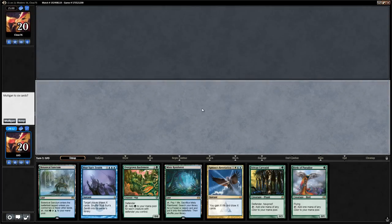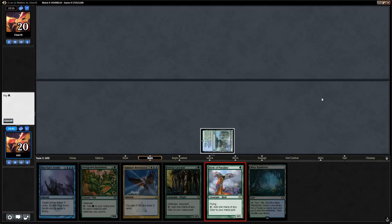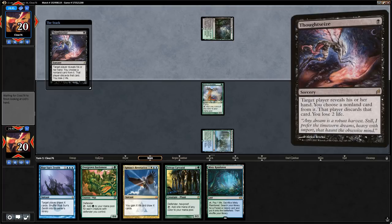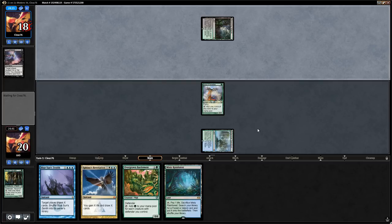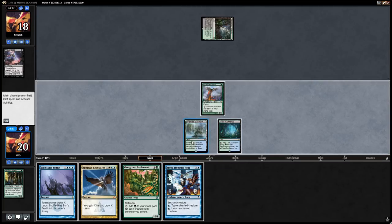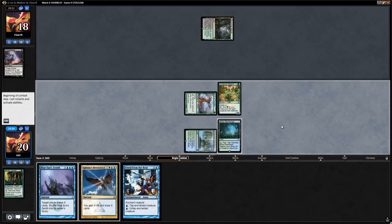On to the next one — we're on the play with a pretty good hand, so we'll keep: turn-one Birds, turn-two Overgrown Battlements, and some card draw spells. Opponent plays Blooming Marsh, suggesting a midrange deck. We see a Thoughtseize — they're probably taking Overgrown Battlements unless they have removal. They have two hand disruption spells and could take the two card draw spells instead. Instead they take the Caryatid, meaning they probably have removal for the Battlements. We find Freed from the Real. We run out Battlements and say go, hoping it survives.